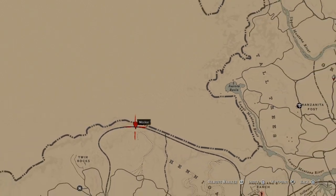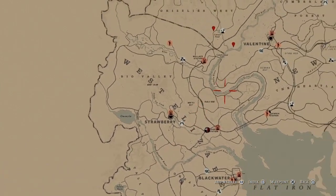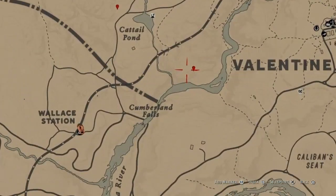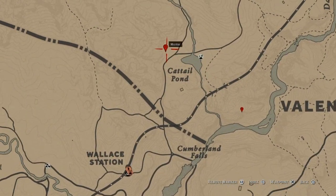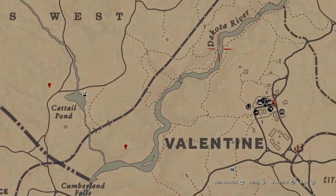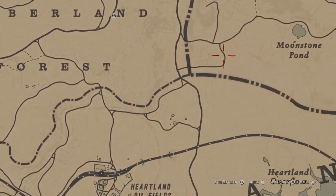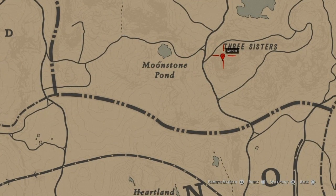A few more locations: one over here across the river in Valentine, one over on the ridge in Cattail Pond — get you some elk and fish while you're there — and there's one right here. Then there's another one over by Three Sisters.